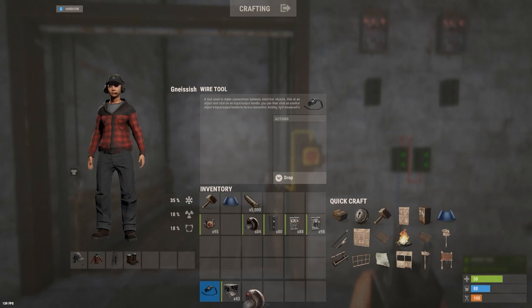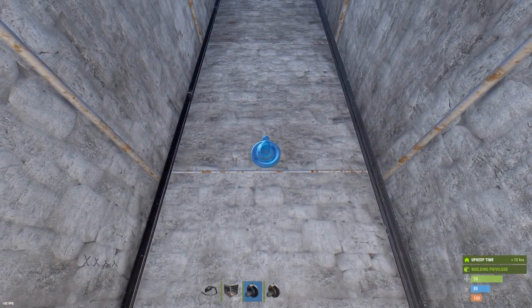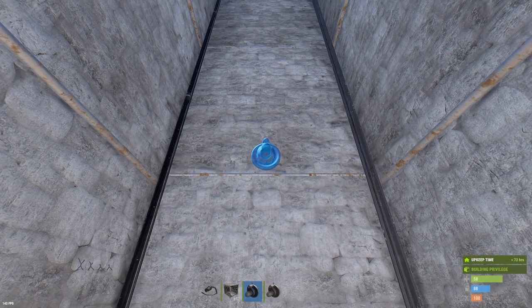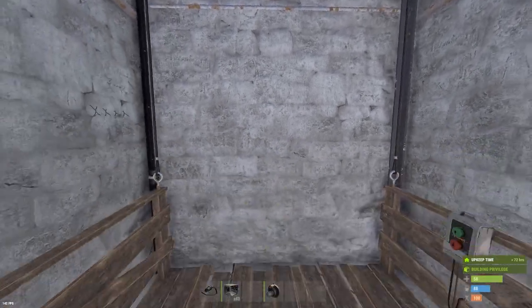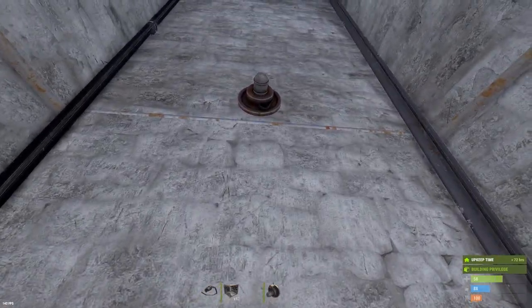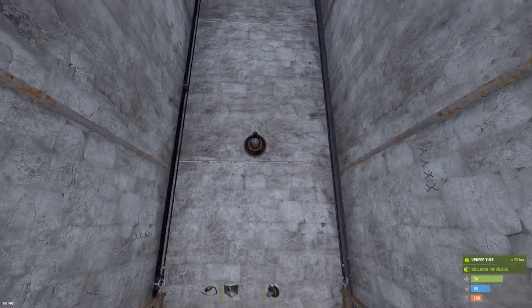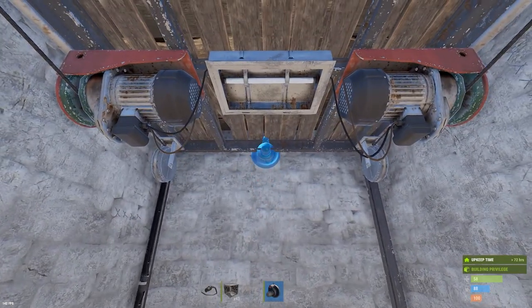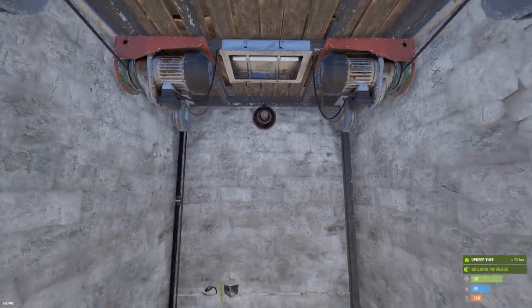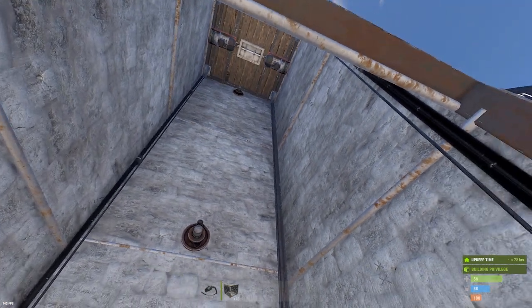I'm going to place two HBHF sensors in here, one on each floor that you intend to use. I'll place one here — I like to go as high as I can. Note that if there's a garage door and the sensor is on the inside, it won't be able to see you if you're really close, so you may want to consider putting the sensors on the outside of your elevator. Then I'll go up to the top and do the same thing on every floor you want this to stop at.